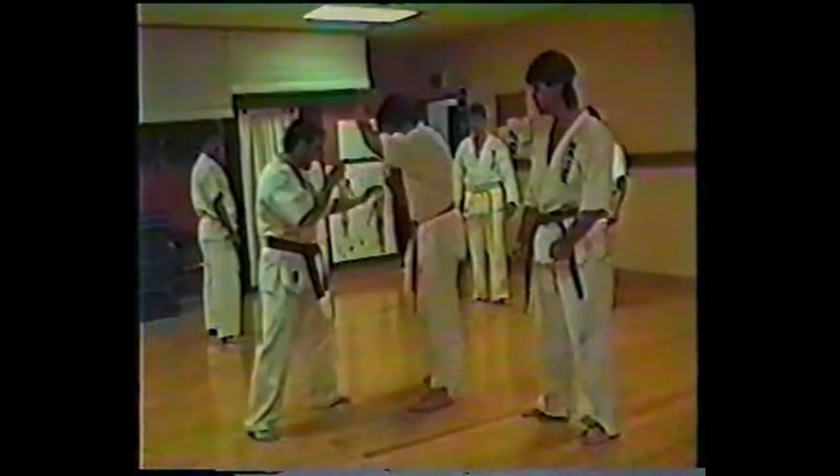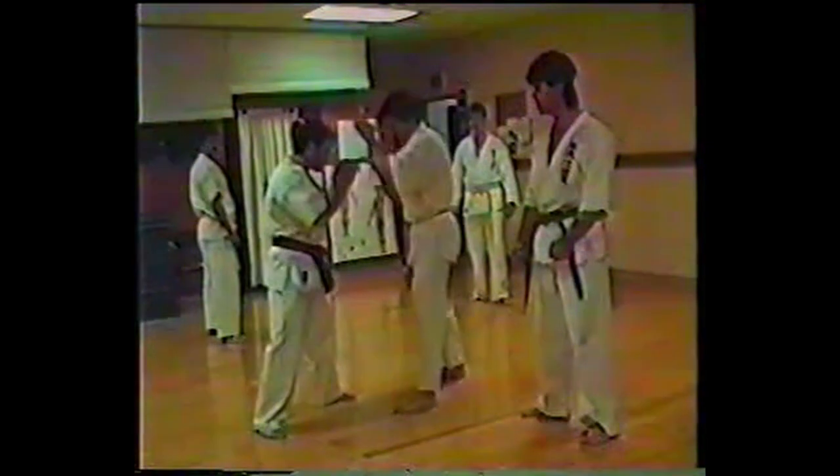Low roundhouse kick — this is your blocking action here. Notice my leg, I'm going to give a little bit to the kick. Then he's going to follow with a one-two punch, parry, hook, and knee kick. I also have this option here: striking the inside of the knee with the low roundhouse kick.